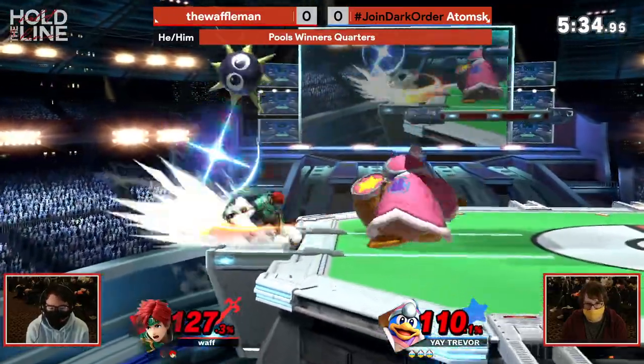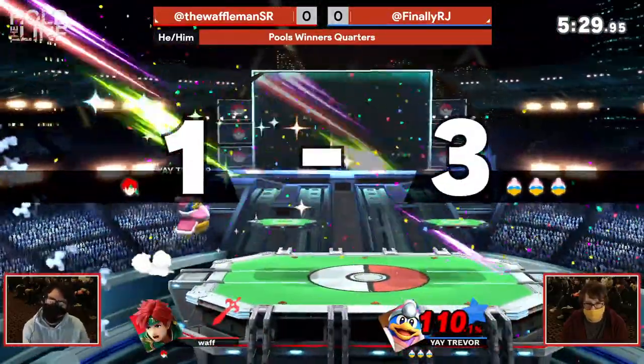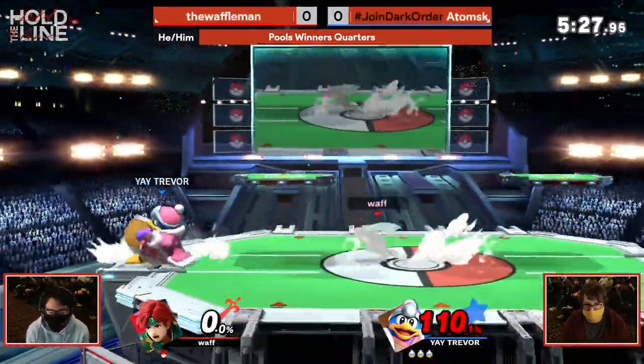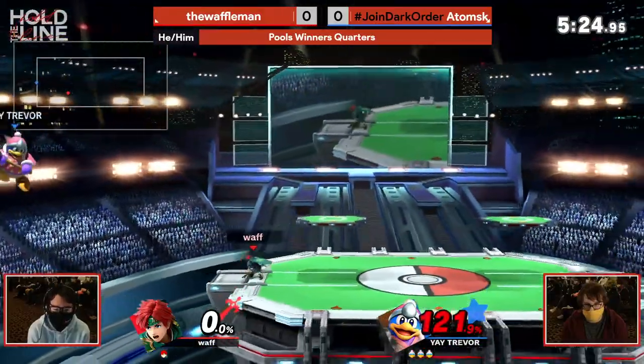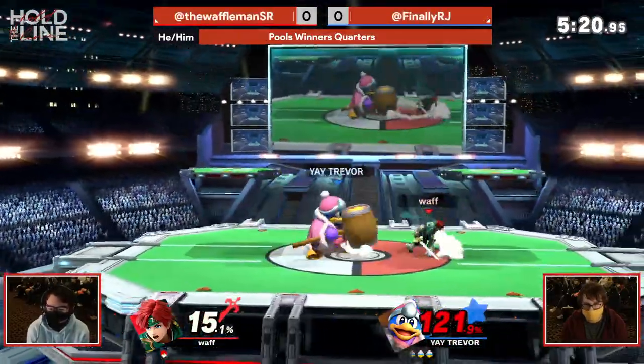Now he's going to be forced to take the ledge trap, covers it with the up tilt — absolutely. He knew that he couldn't jump there, and he covers almost everything. The high route covered by Gordo, low recovery covered by Gordo, and the forward air covering you for not deciding to jump yet. That was incredible from Atomus. And there's the inhale.